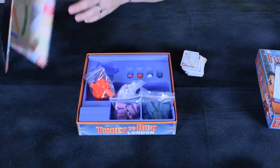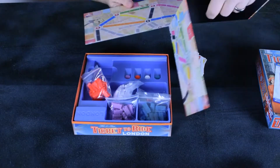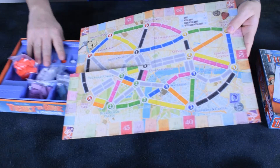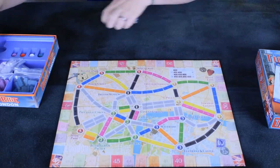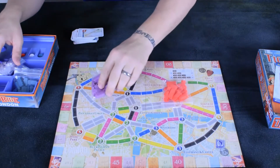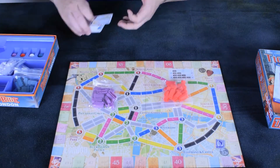Then you've got the board, which is literally double the size of the box. It's a nice small board. When you set up the game, it's nice and easy. You give each player a set of tokens. We're going to do a two-player game.